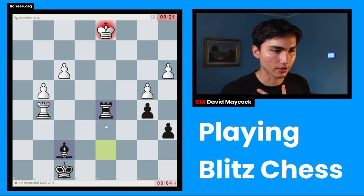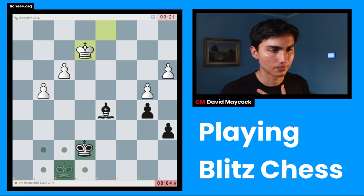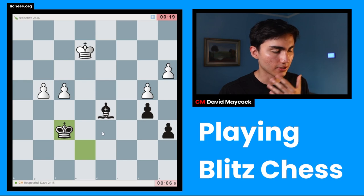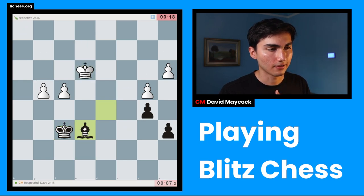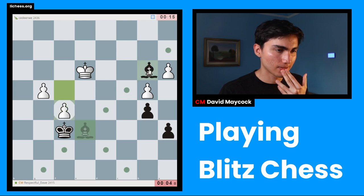It should be able to neutralize both of them. Let's play king f6, entice him to move one of them forward. Actually I did this in the wrong way — I gave him chances now. Let's rewind — actually this is not clear anymore.